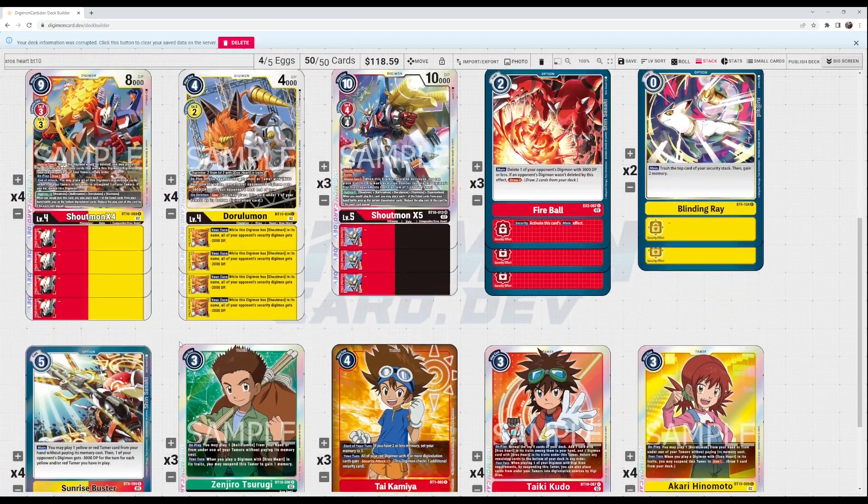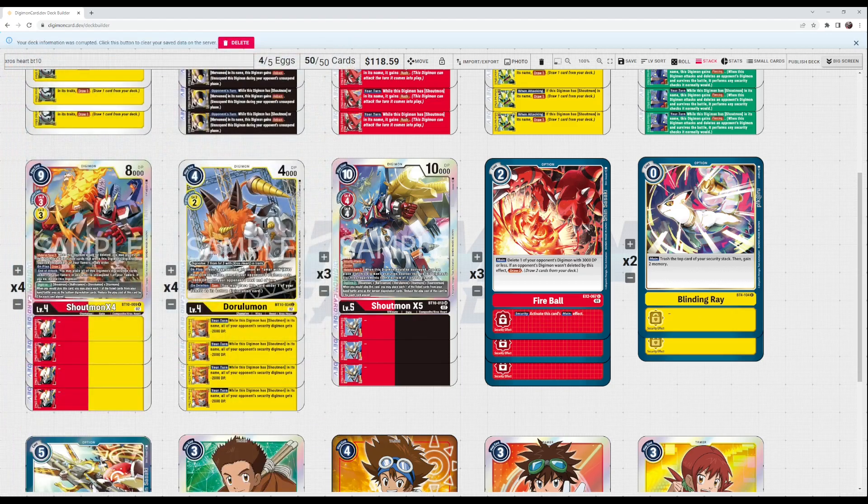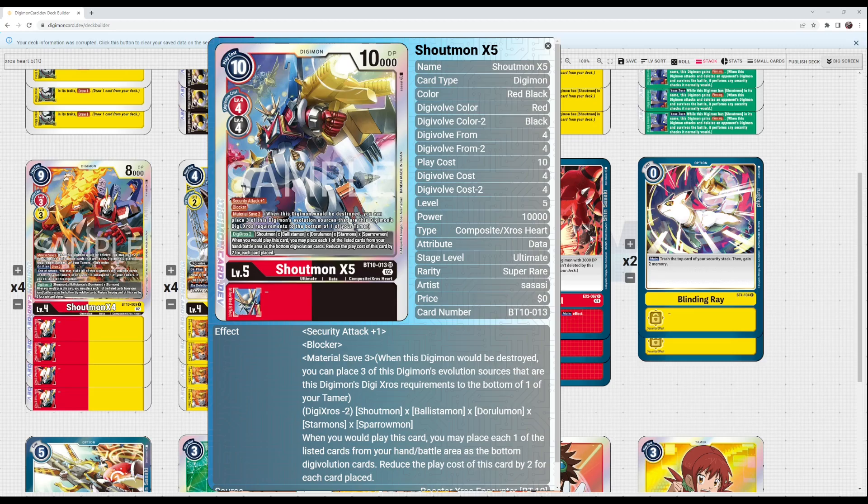On top of that, Taiki's on-play effect reveals four, adds a Cross Heart card, then puts a digimon with Cross Heart underneath a tamer and returns the rest to the bottom of the deck in any order. This simultaneously is a consistency card and gets you an extra material for your Digicrosses. So the full combo is: with all four materials under Taiki, you suspend Taiki, play Cross Four for one, draw two, swing with rush, check a security, then at end of attack place them all back and unsuspend Taiki — then do it all again.